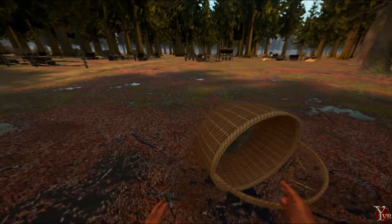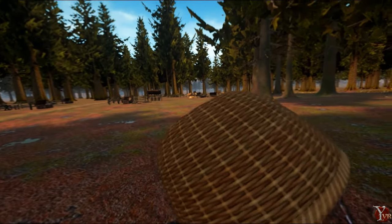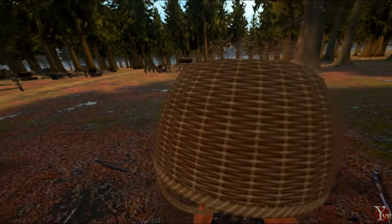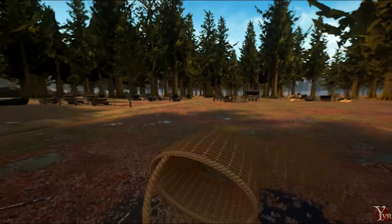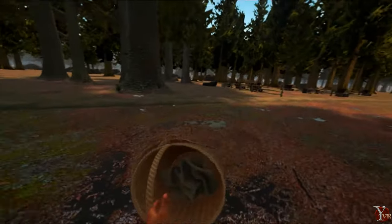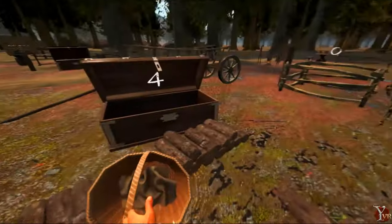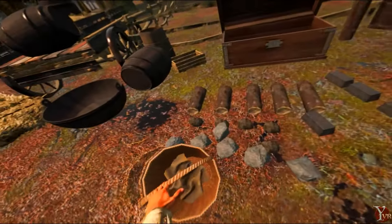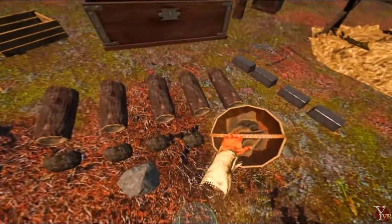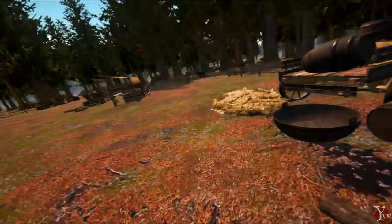We've been experimenting with turning the basket upside down to dump it, which has been intermittently working. We also added a little button on the bottom that you can push to dump the contents — it'll drop the basket too, but that's something we can fix. The basket holds seven of any kind of resource, so you can gather seven wood, seven stone, and seven ingots, then turn it over and out they go.